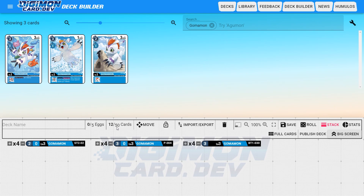As I'm adding cards, you'll notice up here the cards option says 12 out of 50. You've got to have 50 cards in your deck. As you add cards, you'll be able to see how many you currently have in there.